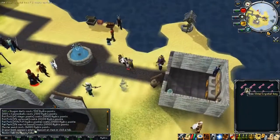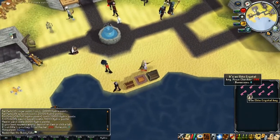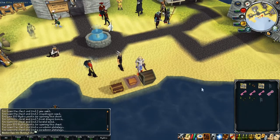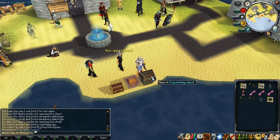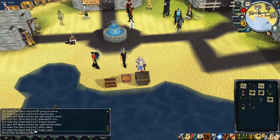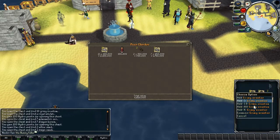Let me grab all the loot. I almost forgot we got eight Elite Crystal Keys, so let's use those on the crystal chests and see if we get anything nice. We got Royal Leggings — I think those are worth quite a bit — and a Royal Amulet as well. Let's price check all these items.